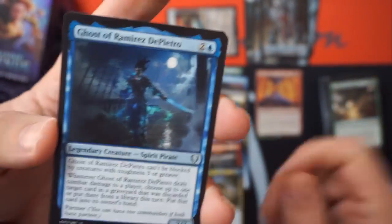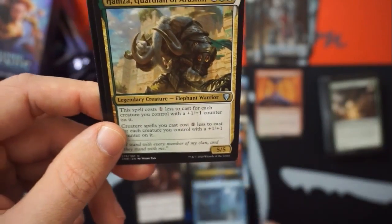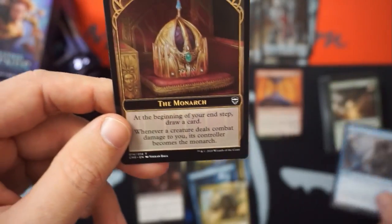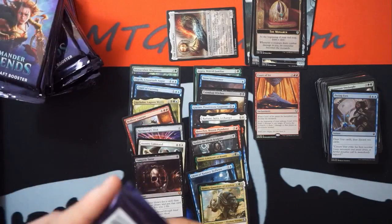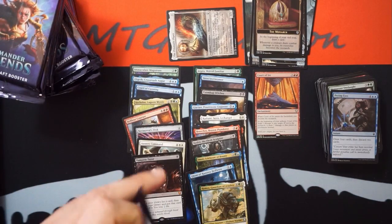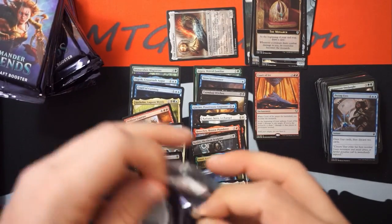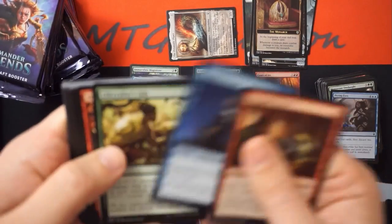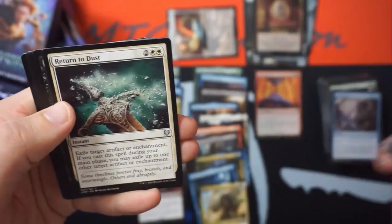Vampiric Tutor, ten out of ten! Ghost of Ramirez de Pantro, Hama's Guardian, and a foil Prying Eyes. We got a Monarch token! The foil ones I've seen in other unboxing videos are really pretty — that's what I'm excited for when we open our boxes. Wow, that's really cool, I'm excited to see it in person.